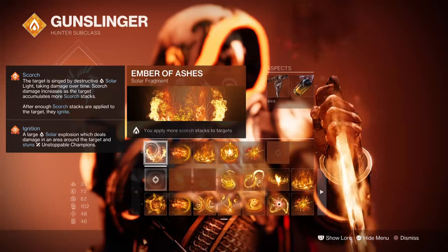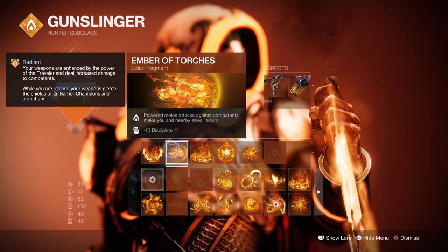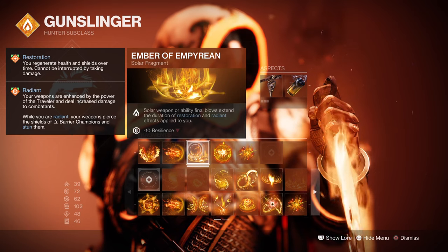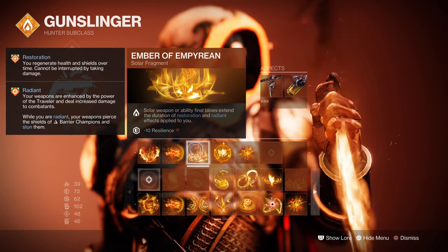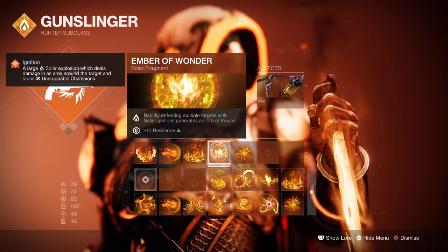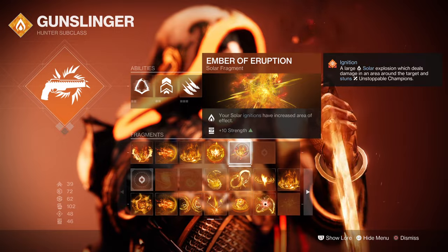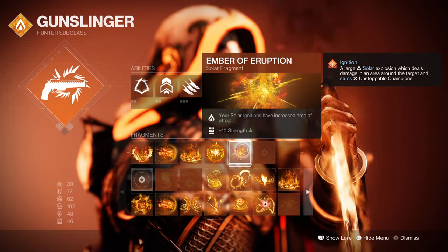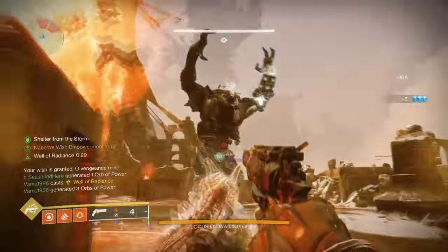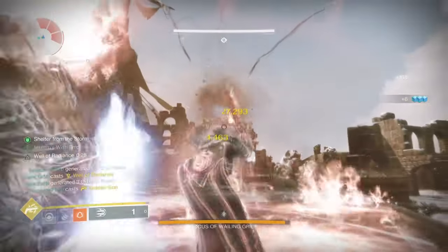For fragments: Ember of Ashes, where you apply more scorch stacks to targets; Ember of Torment, where many attacks from your abilities will grant radiant; Ember of Searing, where a solar weapon or ability final blow extends the duration of restoration and radiant effects; Ember of Wonder, where getting an ignition multi-kill will produce an orb of power; and Ember of Eruption, where your solar ignitions have a larger radius. These are recommended to keep our radiant buff going as long as possible while also making a ton of orbs.